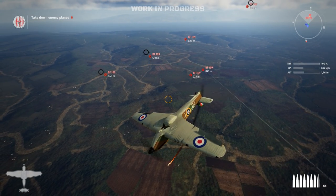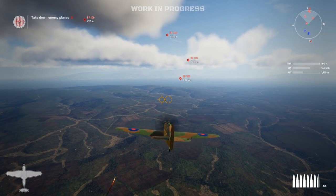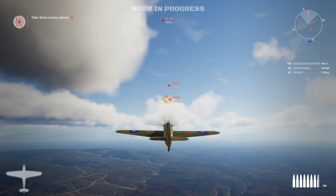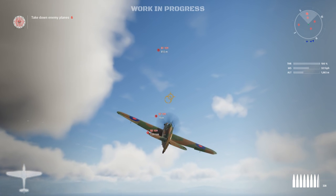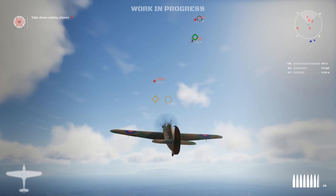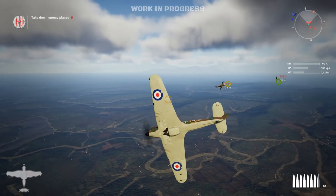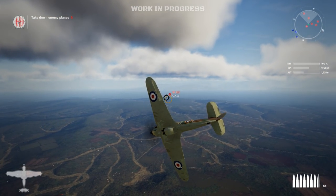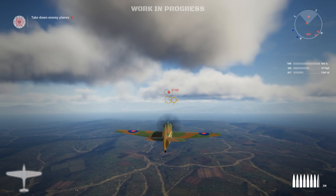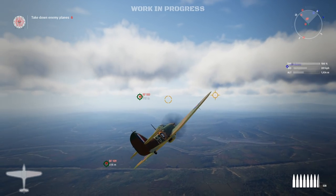We just lost one Hurricane. Unfortunately, there's no A and D or Q and E in this demo yet — this is strictly mouse control, which is going to be kind of challenging. But so far so good, and it looks like we've got three guys closing in. We took a little bit of MG fire there. What the Hurricanes can do despite the 109s is turn, and as you can see these guys are way faster than I am. Our Hurricanes are getting the altitude advantage.